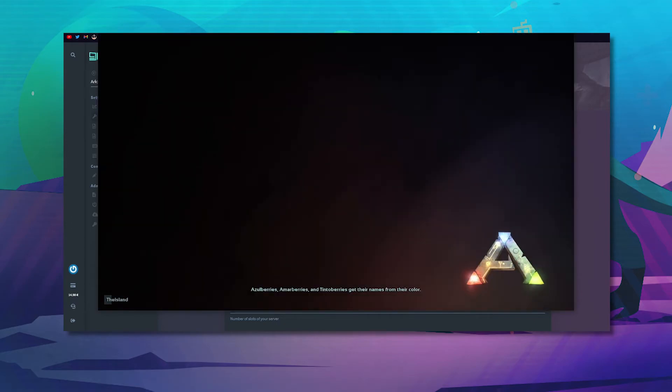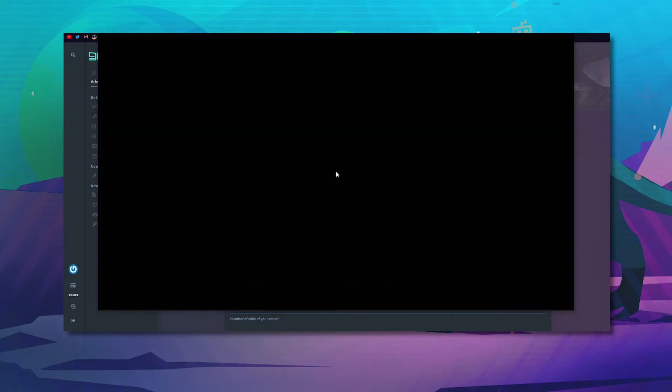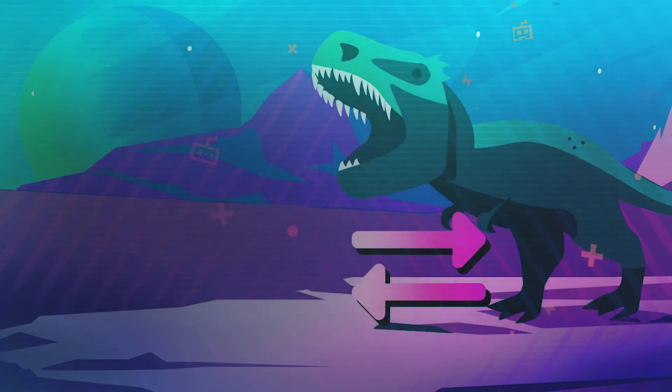There we go — now you're connected to your GPoL Epic and Steam crossover. Create your new character and enjoy the game.